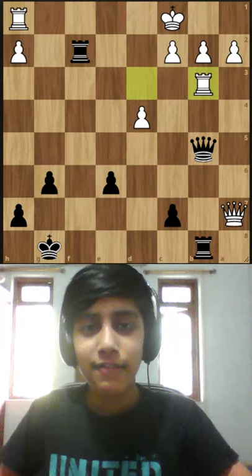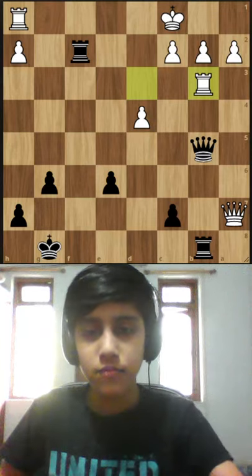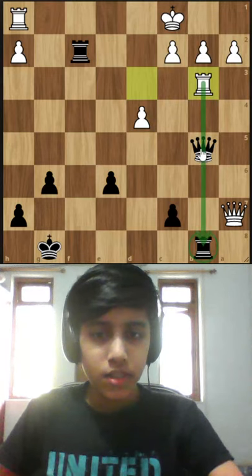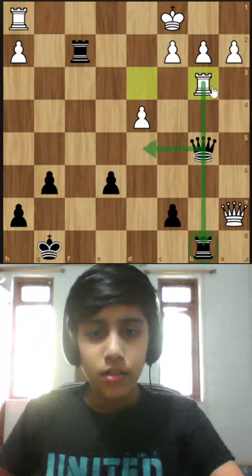Hello everyone, today we are going to be solving this position here wherein it is black to play and win. White is skewering the queen to the rook, and after we move our queen, he'll just take the rook with check.